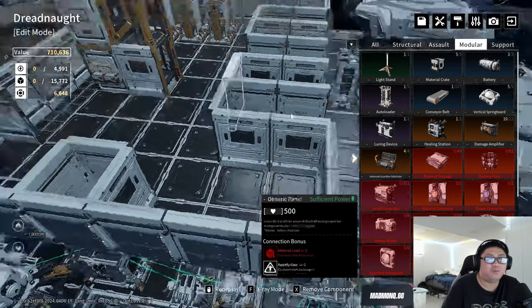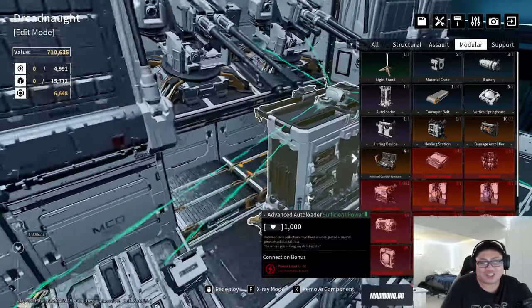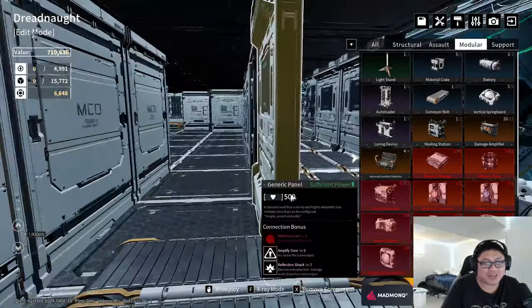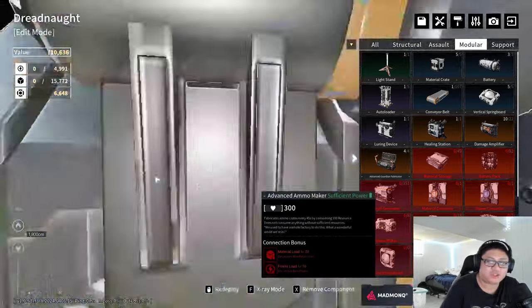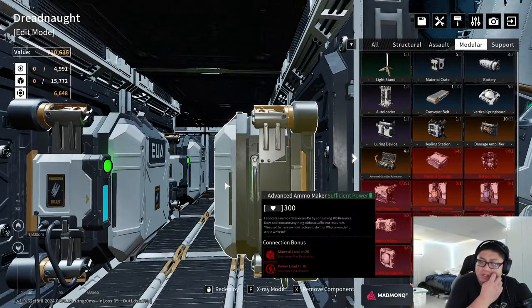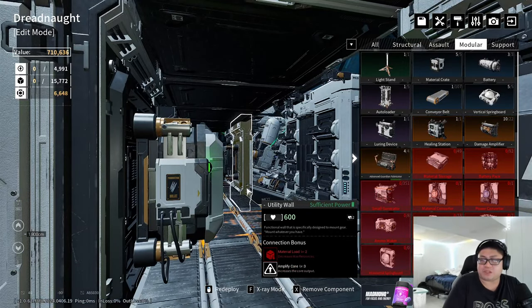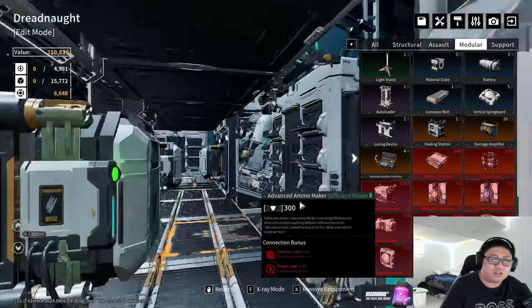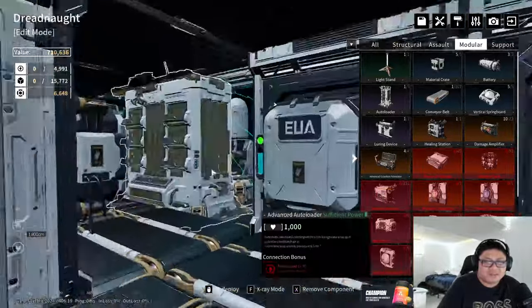Chat says core power is capped at 3k — wait, seriously? What is all this generator spamming for then? Why would they cap it? Then chat clarifies: you get 100% more damage per 1,000 core power up to 300% damage to all turrets. Then Rem says the actual cap is 10k — okay, thank god. I'll trust the bigger number.